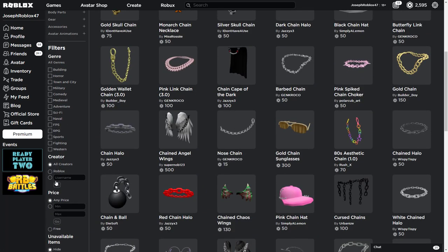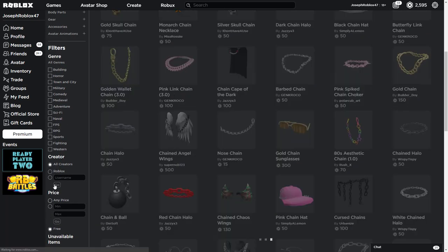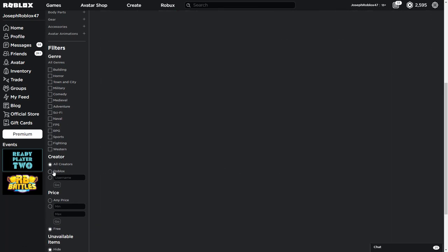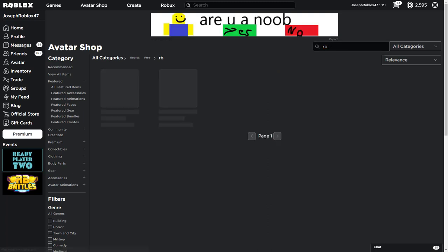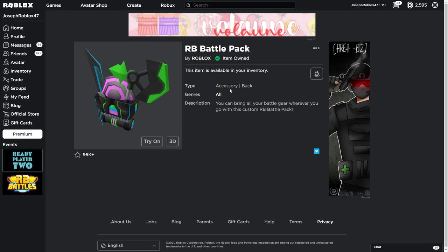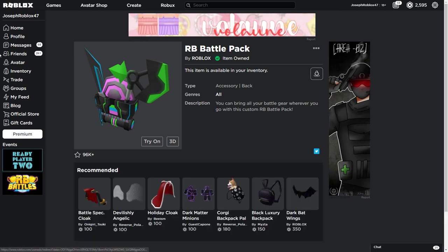Let's click on 'free' and filter by Roblox. The chain still exists under these search terms — right here you can get this item, and that other item as well. I already got this one, and then there's that other one you can very simply get too.